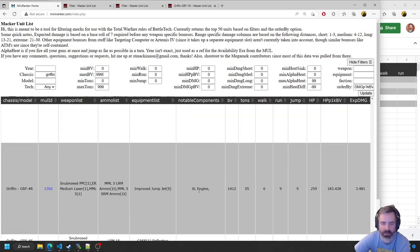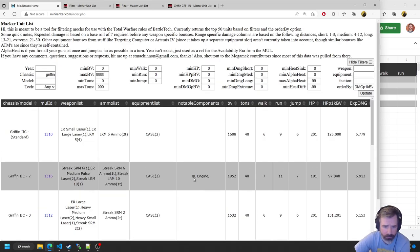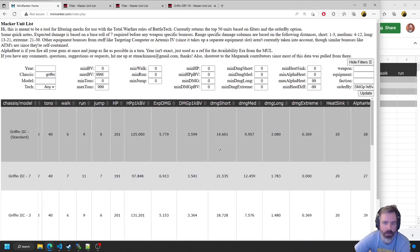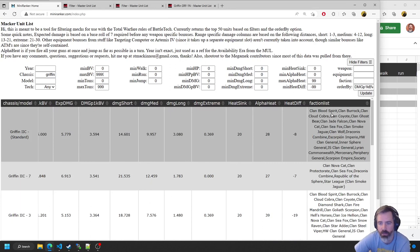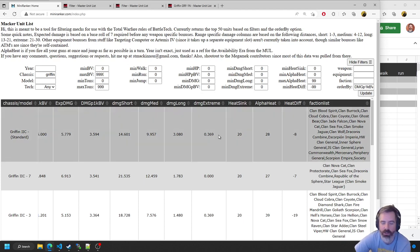We've got what weapons they carry, their ammo in tons, any special equipment, and any notable components — for example like an XL engine or light engine. It would also show cockpits and things like a heavy duty gyro as well.